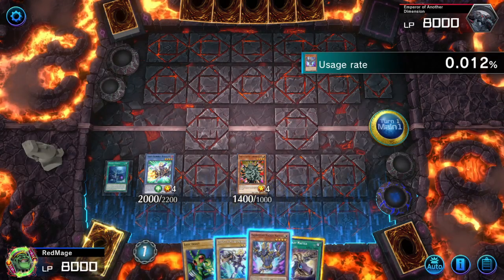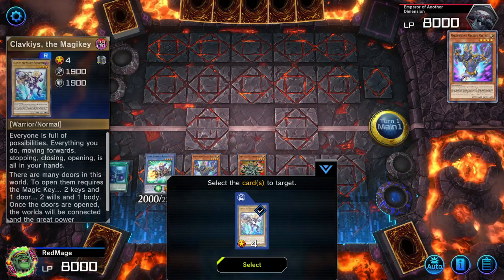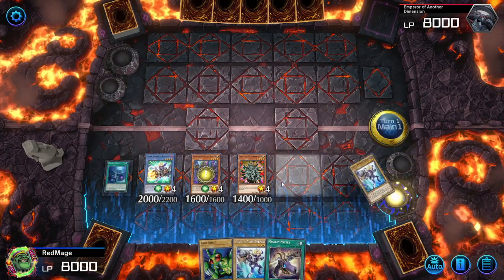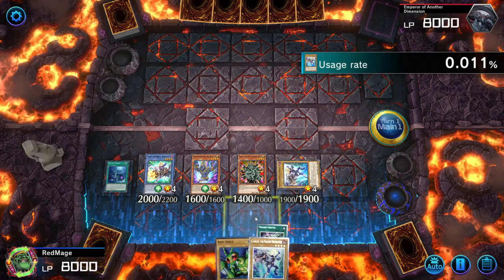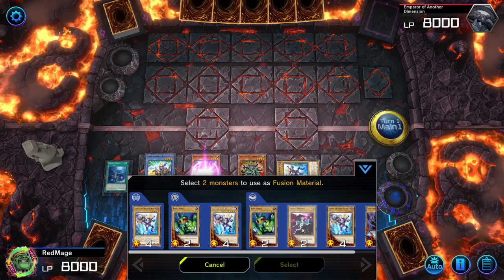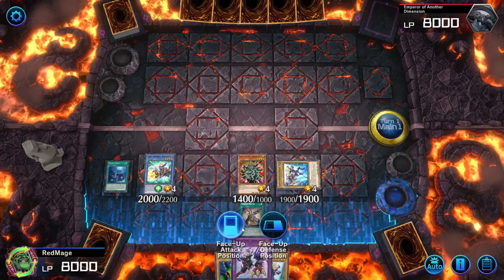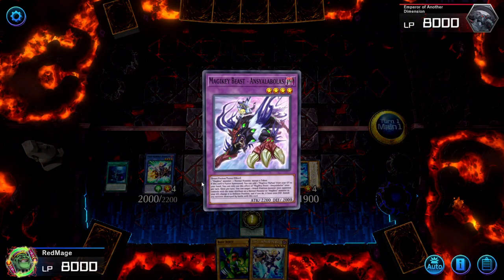Activate the effect of Math Deal. Normal Summon him, activate its effect, Special Summon Clavicus. Fusion number one, using him and Galaxy Serpent.